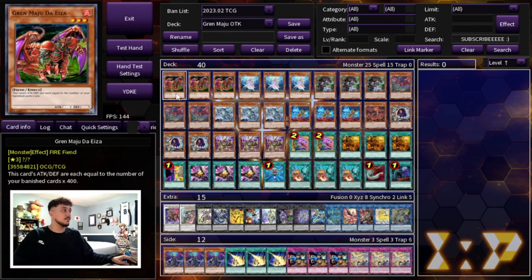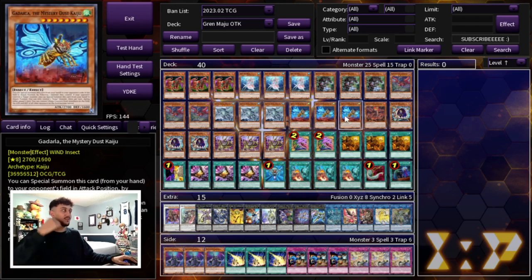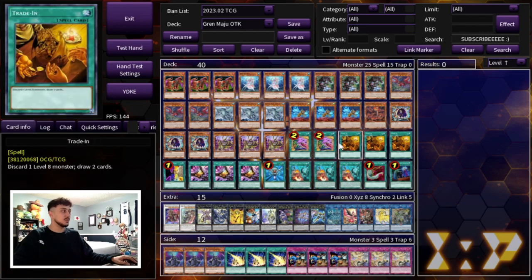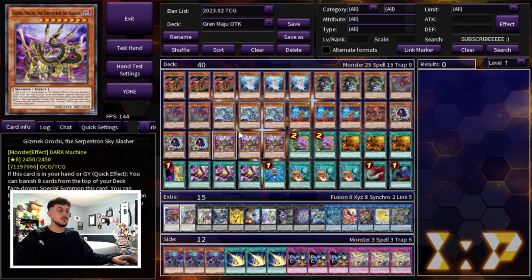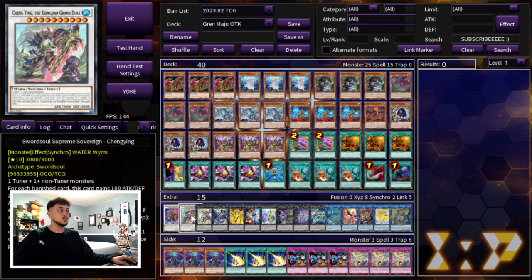That's it for the main deck — it's a 40 card main deck. Maybe not standard, I don't think people would be playing seven Kaijus like I am, but I really like the idea of seven Kaijus and all this draw power. Moving on to the extra deck, we are playing one Baron as well as one Cheng Ying — the two best level 10 Synchros in the game honestly, and Cheng Ying just works so well with this deck.